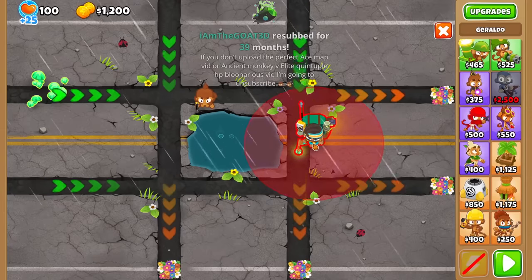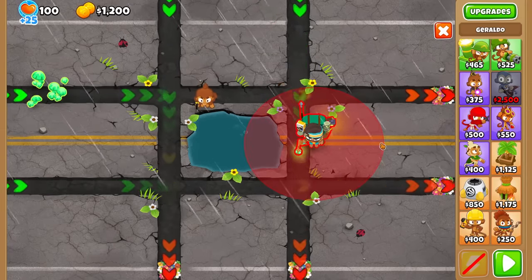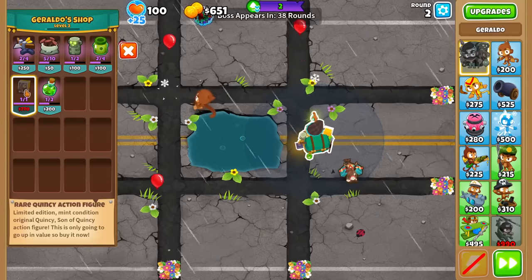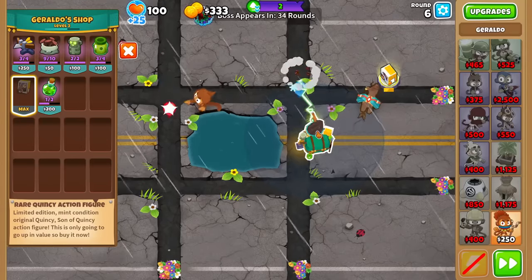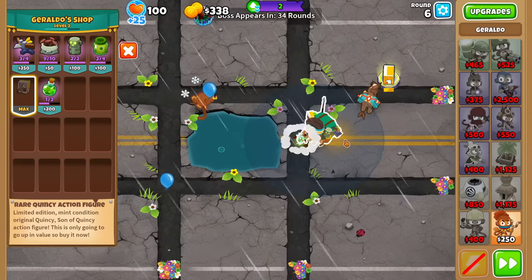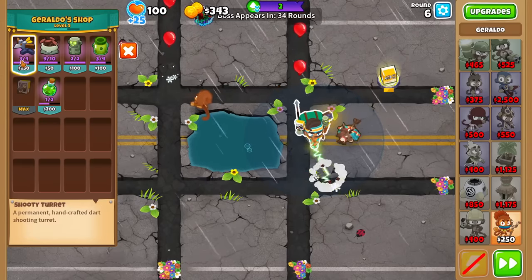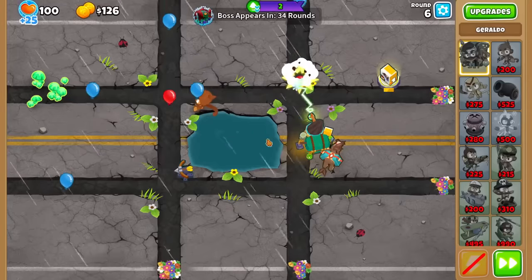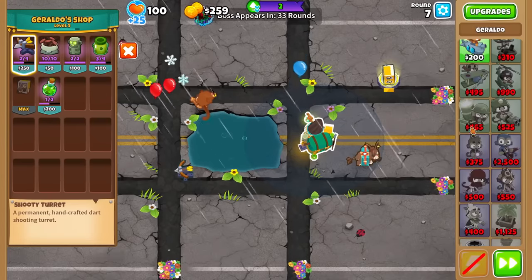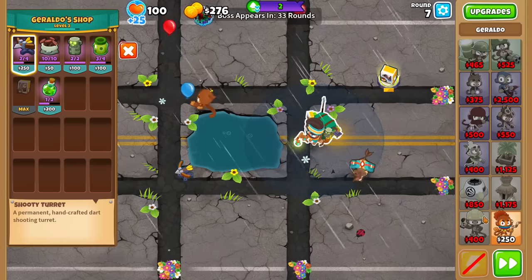We can't do a farm start, even with the increased cash. So instead I'll do a free Dark Monkey and Jabalda to defend. Here's the strategy as always: save for the NFT — I think we get it around round 4 or 5. Also, Geraldo is broken in this game mode because anything you drop from the shop doesn't count towards the tier limit. I'll start with one in the bottom left corner because we're kind of missing towers there.